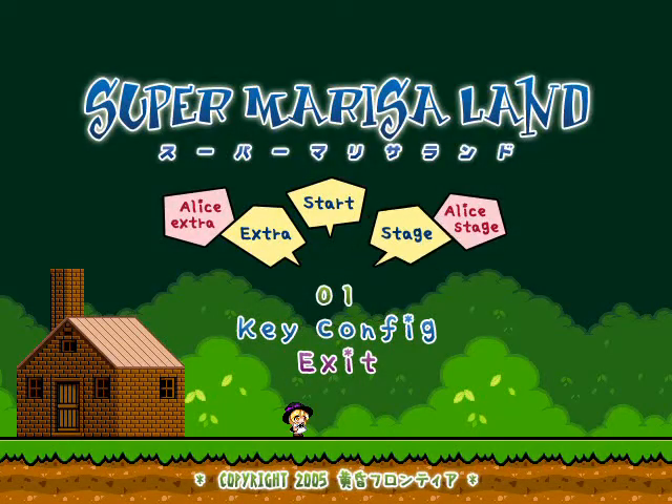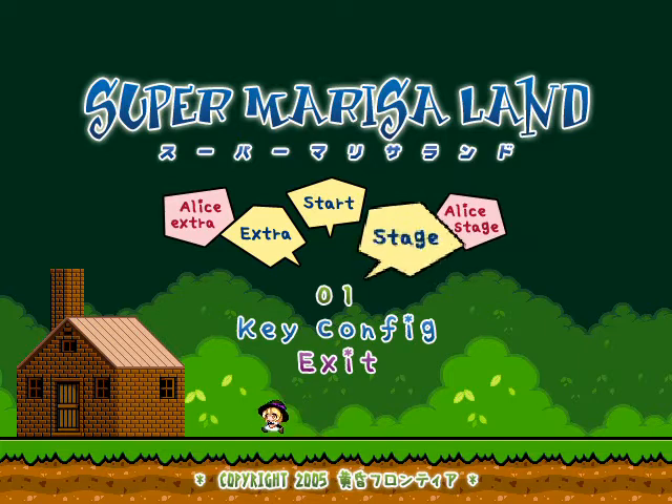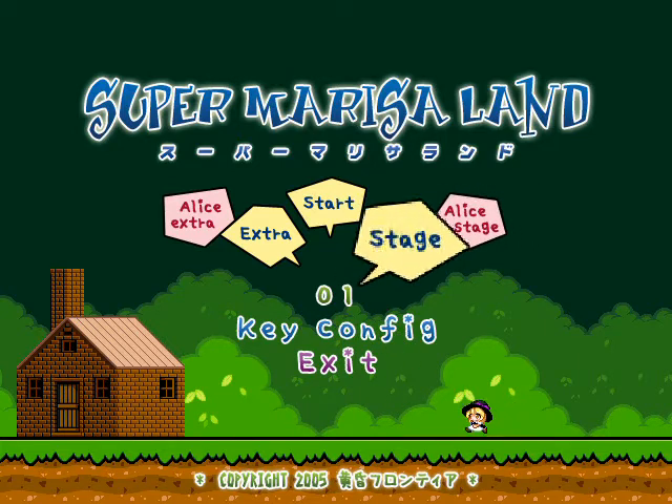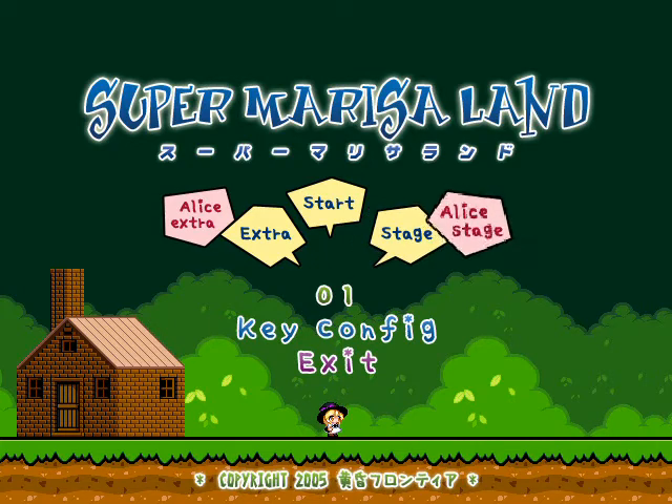Try next stage — no thanks. What we're going to do is go to the Alice stages. I've played the game through with Marisa, but it was a long time ago and I don't remember a whole lot about it. Alice is sufficiently different — she's harder to play through because of the whole mushrooms-will-kill-you thing. But in return for that, she can actually throw Shanghai dolls, which is kind of like the hammers.